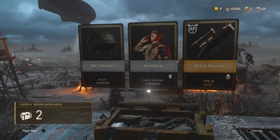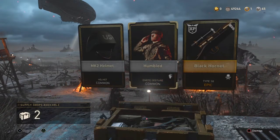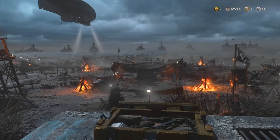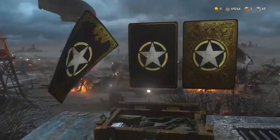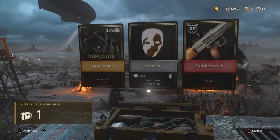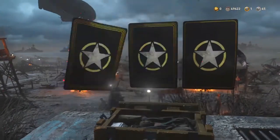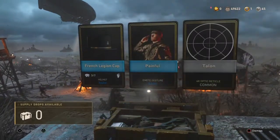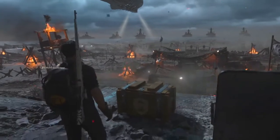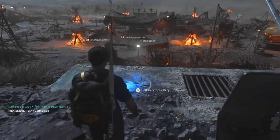Oh my god — I got the Black Hornet Type 38 epic variant! Why couldn't I get that when the gun first came out? That's heroic number two — an FG-42 variant. I really wanted that Type 38 variant when it came out so I didn't have to waste salvage. That's my commons done.